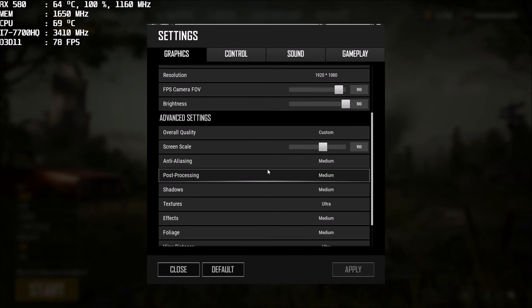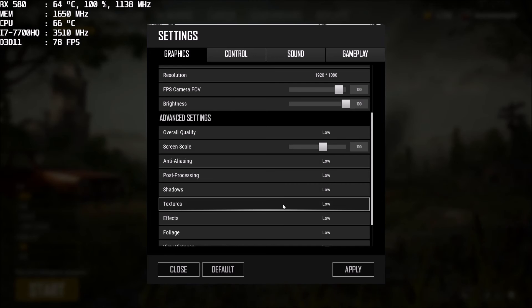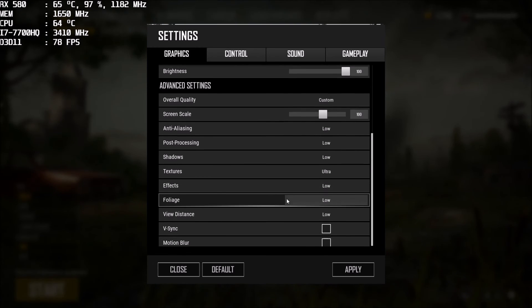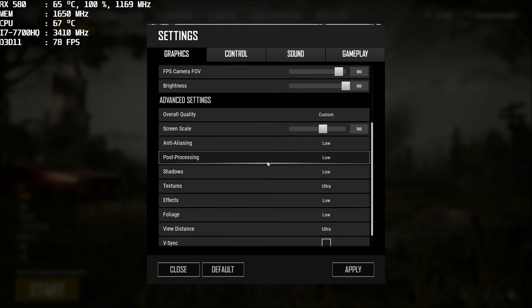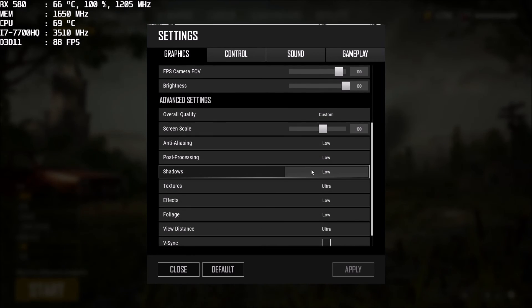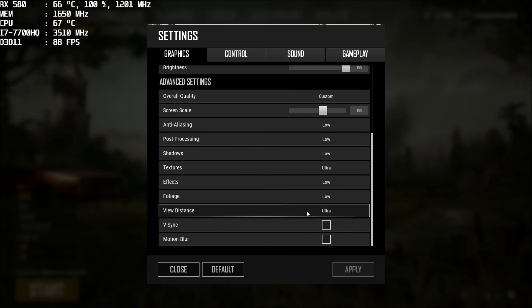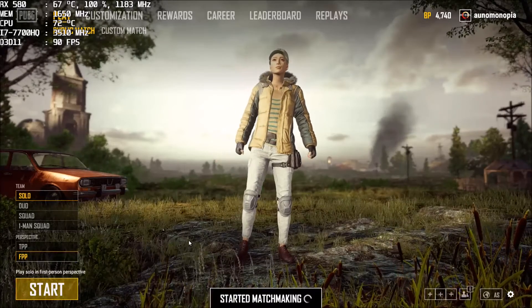Hey YouTube, what's going on. This is a user-requested video to show settings for best performance with AMD. This is with my laptop with the i7-7700HQ. I like to set everything to low, and I like to set textures to ultra and view distance to ultra. You can see these are basically the settings I like to play at.